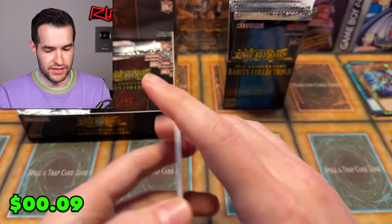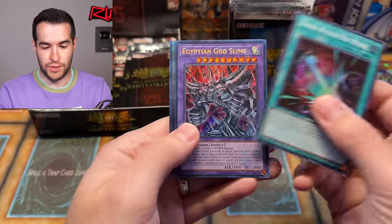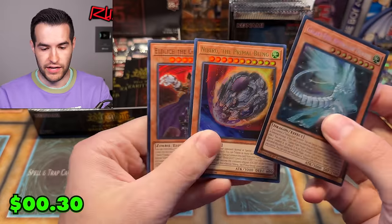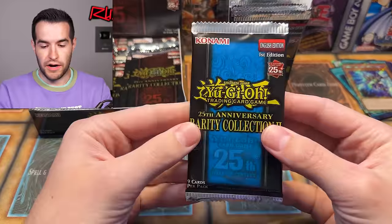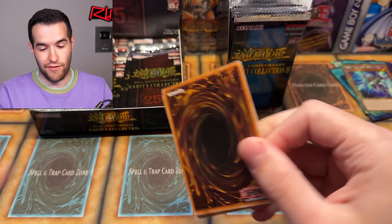Dogmatica and Predaplant Dragostapalion. Rarity Collection 2 has double pull rates — they should have the advantage over Rarity Collection 1 since there are only six fewer packs. With double pull rates, they're in good shape. Galaxy Eyes Afterglow Dragon, Nibiru — another pretty card. Rarity Collection 2 already feels like you've pulled a lot of cards. There's shiny stuff everywhere.